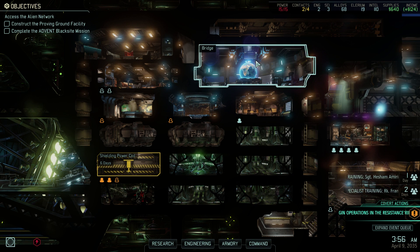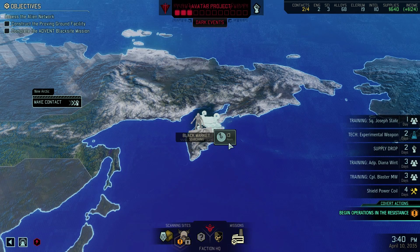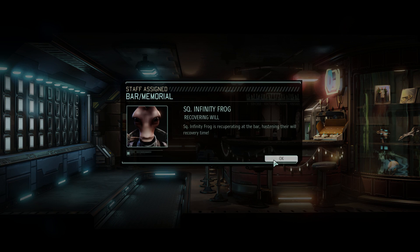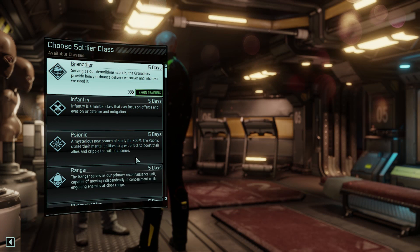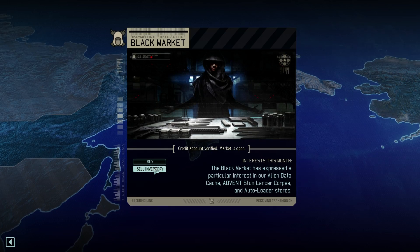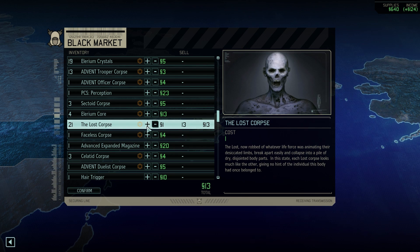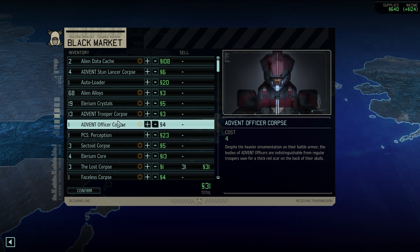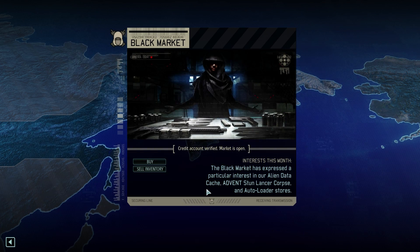We're gonna need a new sniper. We have Specialist training in there. Fran is now a Specialist — let's assign Infinity in there. Let's grab Leslie — we do need a new Sharpshooter. We can buy and sell some stuff. We're gonna sell the Lost corpses — we don't need that many. We'll get some supplies out of that, let's keep maybe three around. Other than that, I think the rest we need to keep around. Let's go to the black market — alien data cache, stun lancer, and autoloaders.